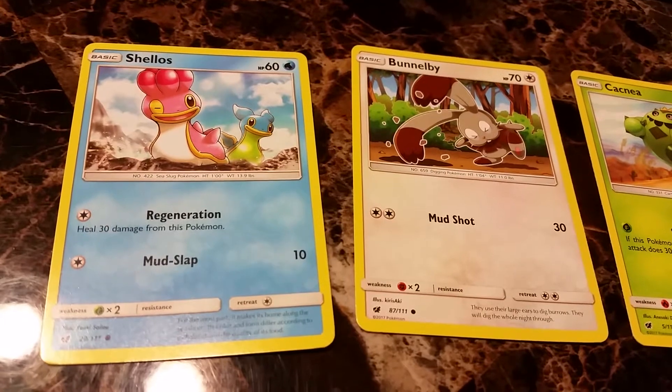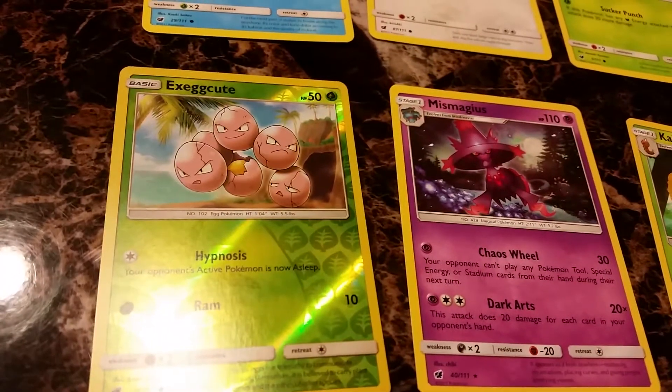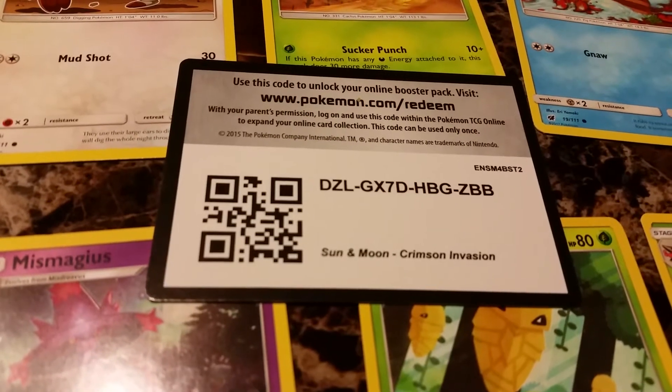Alright, final pack: Shellos, Bunnelby, Cacnea, Swinub, Mankey, Exeggcute, Mismagius, Kakuna, Azelgor, and Psychic Memory. And here's the code for this pack.